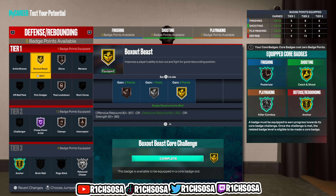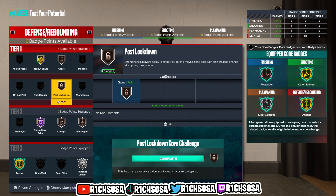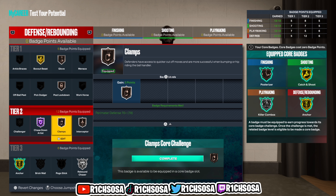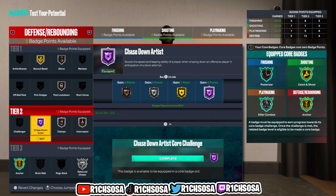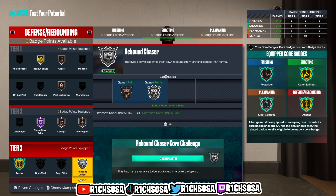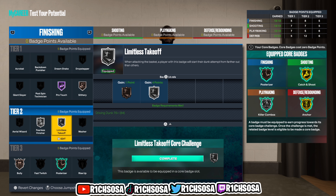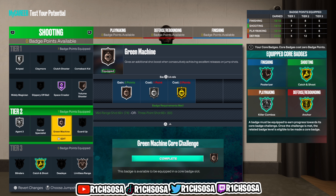As y'all can see from the title on screen, today I'm going to be bringing y'all a catfish build going to be called the Rim Protector. We're going to be able to speed boost out of this build, also get sharpshooting, shot critting, and playmaking takeover. We do have the potential to get a 100-plus bone handle, three-point shot block, and defensive rebound with pro dribble moves and pro contact dunks.